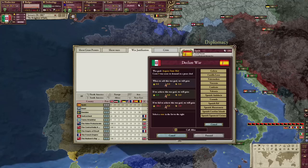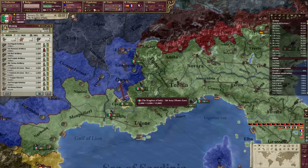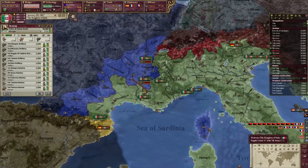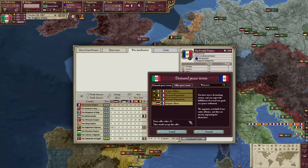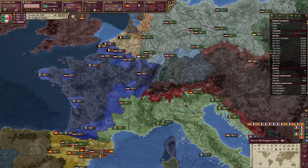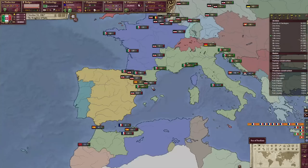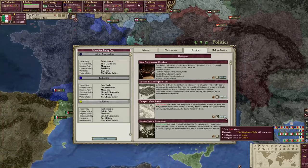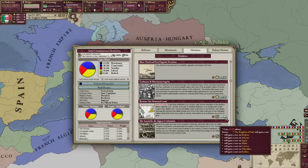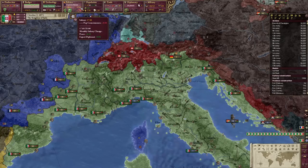We're declaring war on Spain and taking Catalonia. Belgium and Germany will join — what a strange coalition. France joined against me; they will eventually learn not to mess with the great Italian slash Roman Empire. I'm going to peace out France, give the Germans and Belgians war reparations but not states — Germany is going to be strong enough as is. We got Rhone out of that deal, and Spain will just allow us to have Catalonia. Not even over the infamy limit and already we are completing our conquest of the Mediterranean.